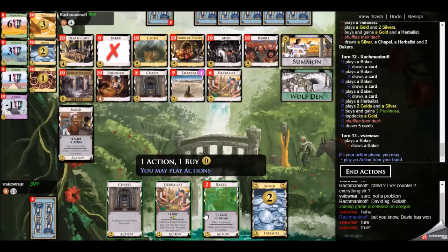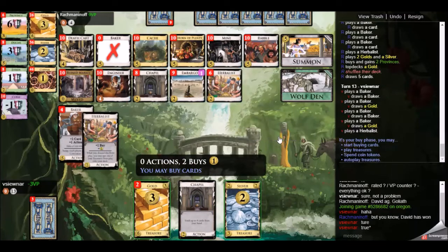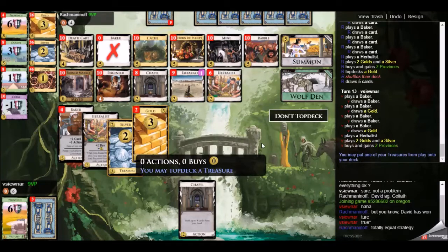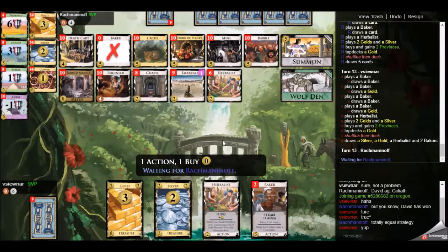My opponent now goes after the provinces. What has happened in this whole exchange is that we've switched first player and second player — he has effectively become first player because of my shuffles, meaning he's able to get the provinces first. I have a nearly identical turn and do the exact same thing, picking up two provinces. I noticed he top-decked a gold with his herbalist — I wasn't too sure about that, but eventually I also decided to do that.